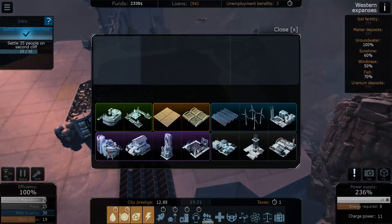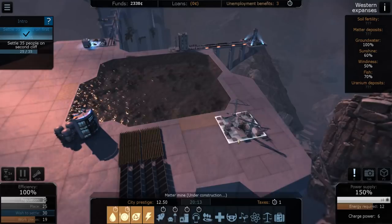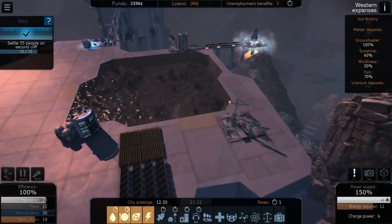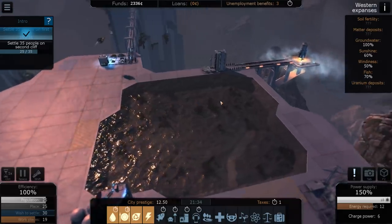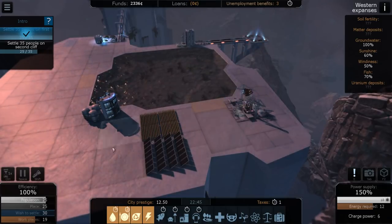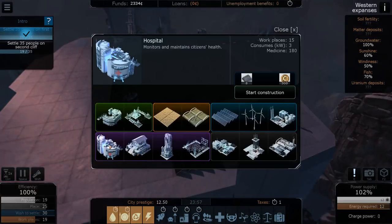We'll start a matter mine over here — five workplaces. The island also has options for a trade platform, airport, or nuclear power plant using uranium. We need to get to 35 people, but there are unemployment benefits which means we're just blowing money if we don't give them jobs. I'm thinking a hospital — 15 workplaces, let's construct it.